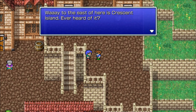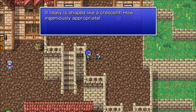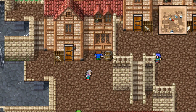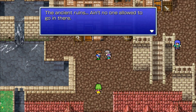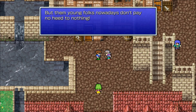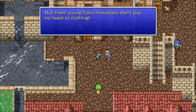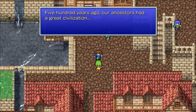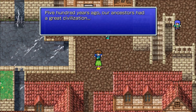Way to the east of here is Crescent Island — ever heard of it? It really is shaped like a crescent, how ingeniously appropriate. Ancient ruins — ain't no one allowed to go in there, but young folks nowadays don't pay heed to nothing. 500 years ago our ancestors had a great civilization.